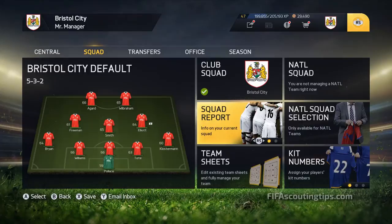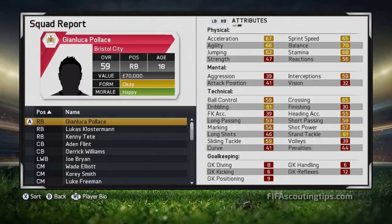First we have Gianluca Polace. He starts at 59 overall, has 79 potential, and is 18 years old. He plays for Lazio. If you send your scout to look at him, he'll come back with a price of seventy thousand pounds, but if you inquire to Lazio directly they want five hundred thousand pounds - though you can get him for around four hundred thousand pounds. His wages are two thousand two hundred and fifty pounds and he has a two-year contract at Lazio.